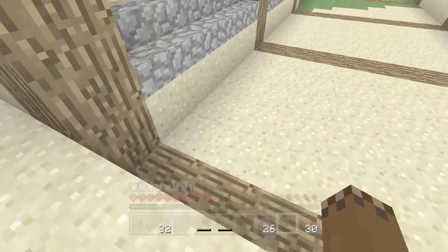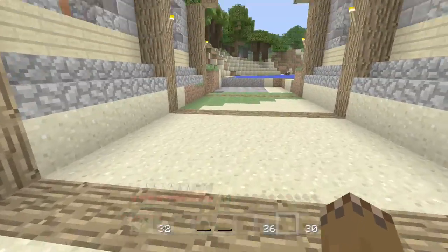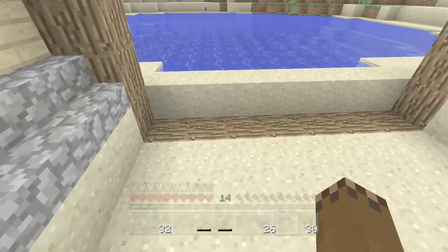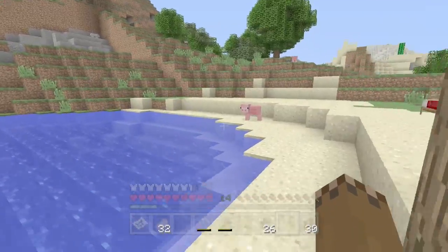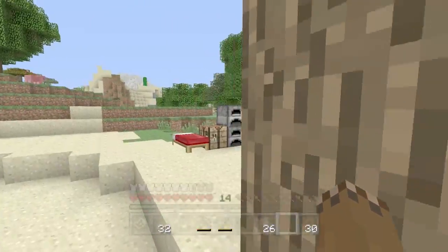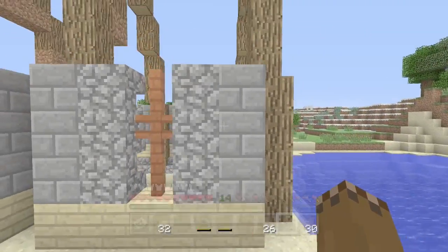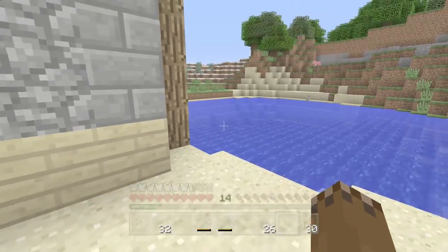I've put in these wooden pillars — I'll probably make them go down a little bit so they go up and down under the water, which I think would look pretty cool. But I think I'm going to start laying out the rest of this place. I've been focusing on this quite a lot, but I want to start making the actual base and putting it together slowly.